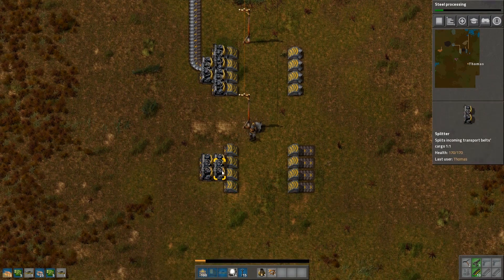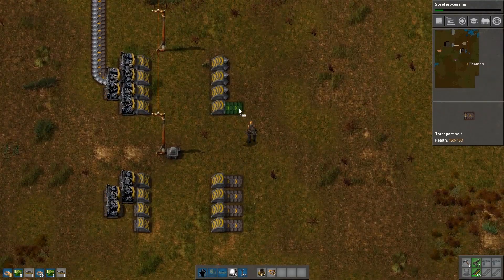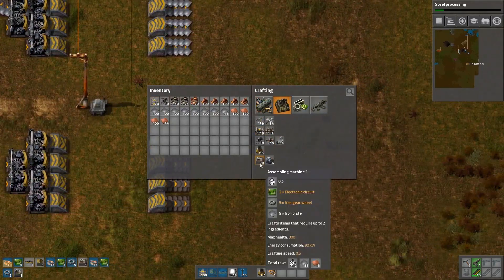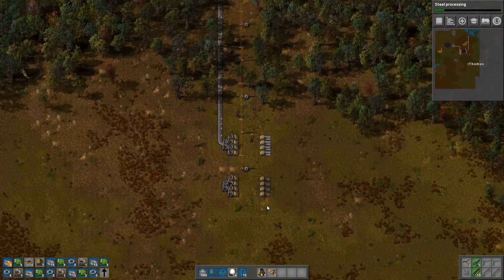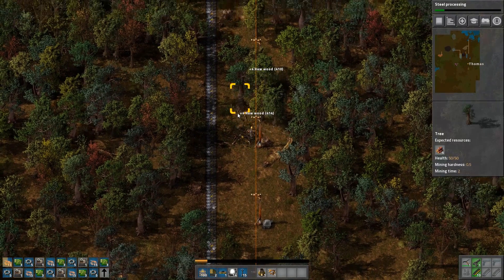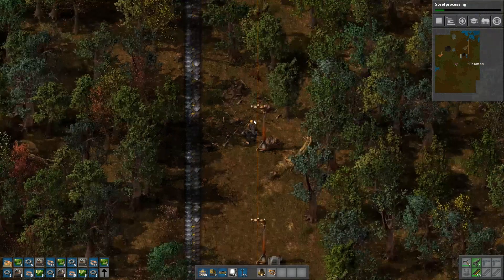I like to do a four-belt channel so I can fully divert some of the belt chains. I put one of them directly off into circuits for each copper and iron. We're still on assembly machine one — I'll work on those afterwards, but getting circuits and more science up is really the major goal right now, especially with the really high science costs I'm dealing with in this game.